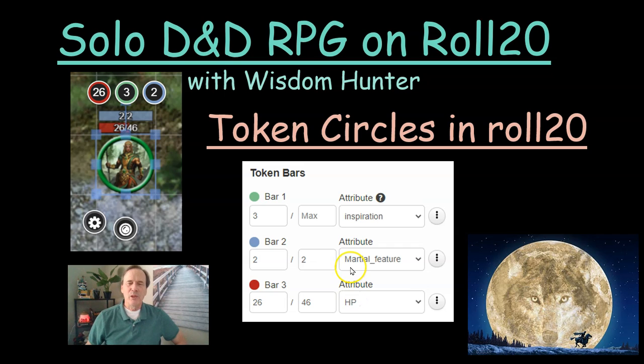In the blue circle, for a martial class like barbarians, fighters, or rangers, I'll put in some sort of martial feature — rage, or whatever needs to be counted between short rests or long rests. For a fighter there are certain things you want to count between rests, so put those martial features in the blue. Every time I use one, I subtract one so I can see how many I have left before I need to finish another rest.